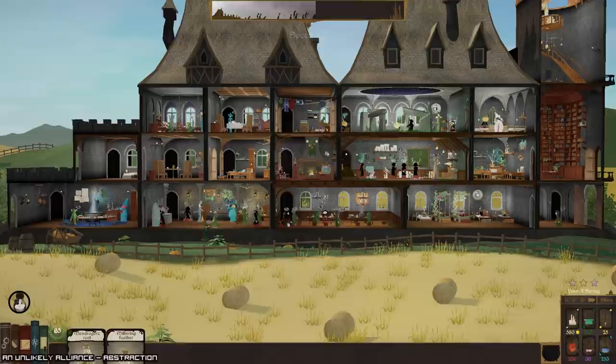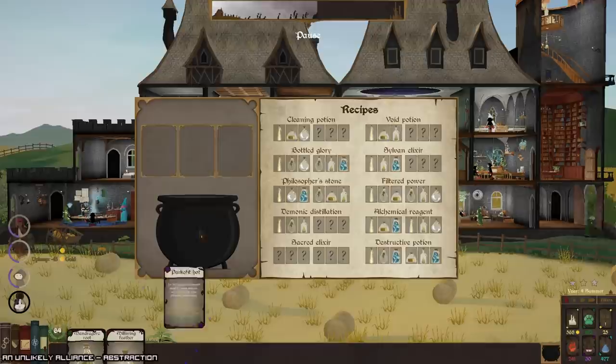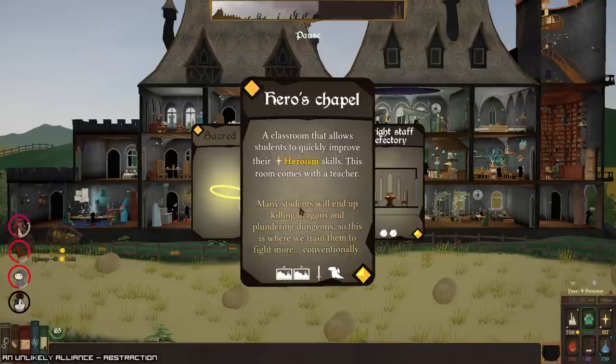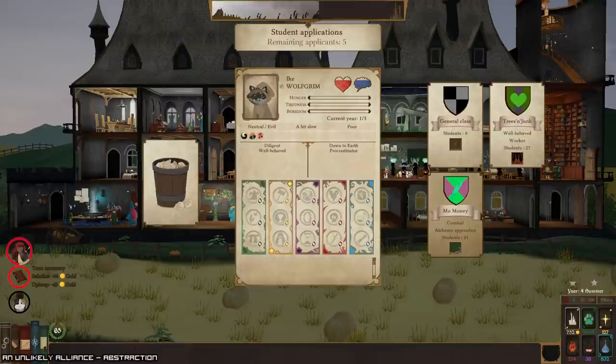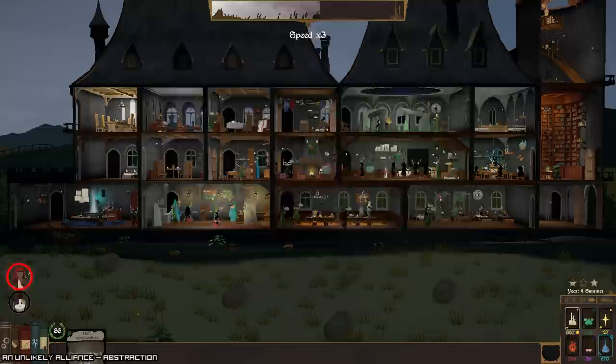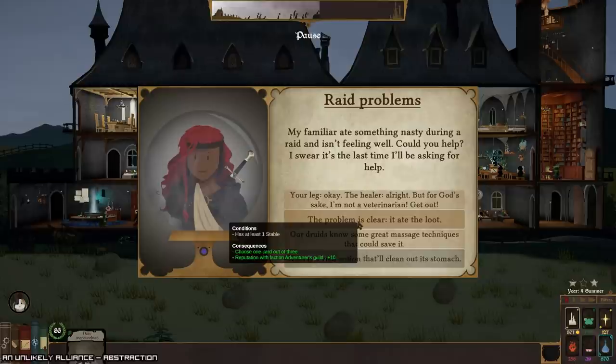Can I boost this one? Yes. Rune trading — generate gold while working, woo! That sounds useful. Let's make a potion along the way and we get a sacred elixir — not terribly helpful. Let's grab the bright staff refractory — that's useful. Diligent, well-behaved. Okay, herbless boards or new werewolves. My familiar ate something nasty during a raid and it's not feeling well — can you help?